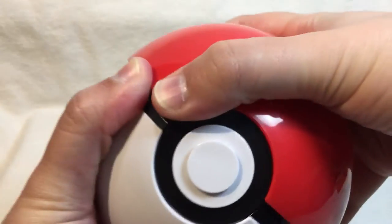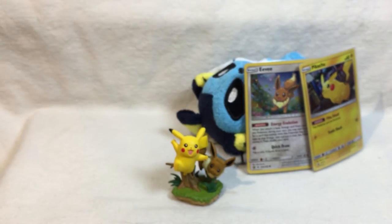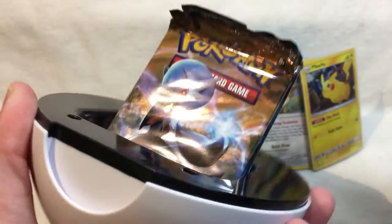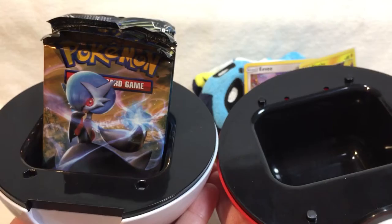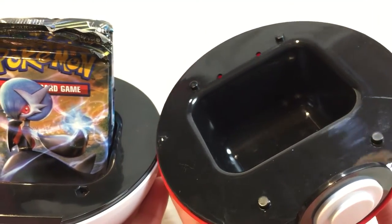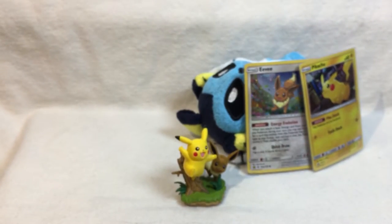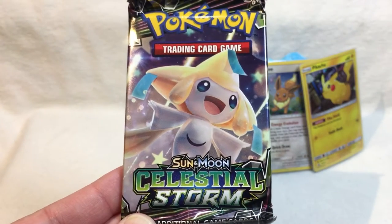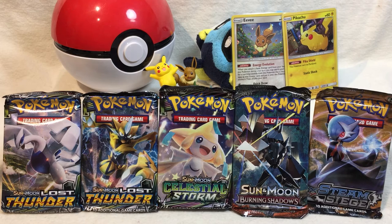There's no hinge nor locking mechanism, and it relies entirely on friction and four little plastic posts to keep things closed, which can be very problematic if you're trying to store your deck inside. While I was trying to open it to get the card packs inside, I managed to fling all of them on the floor like the worst game of 52 Pickup. It might look very nice on a shelf, but I would definitely not use it for holding anything of value. Lastly, you get five booster packs: one Steam Siege, one Burning Shadows, one Celestial Storm, and two Lost Thunder. The worst part about the Pokeball is that it managed to crush every single one of the packs. I really hope that nothing was damaged inside, but we're just gonna have to see.